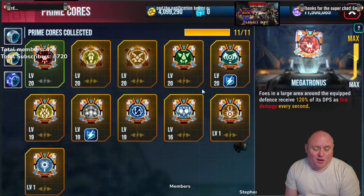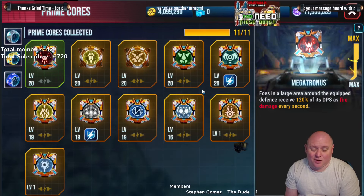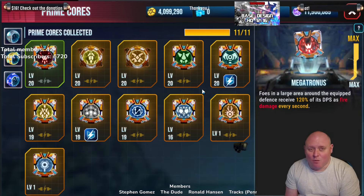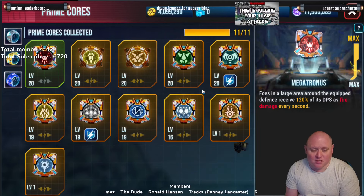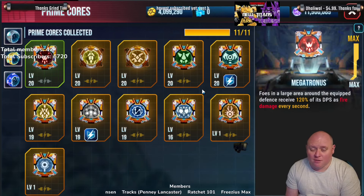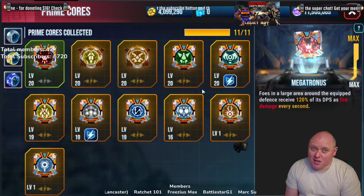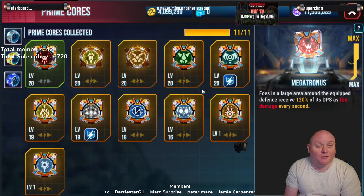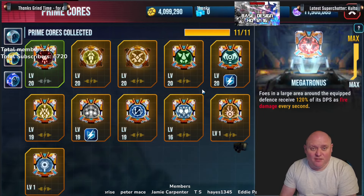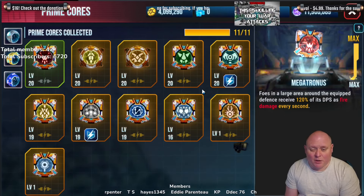They haven't done much to try and bring it relevant. My advice right now is honestly, if you pull the Solus prime core, I wouldn't use it. I'd leave it at level one. There's not many cores out there that are worse. No matter what defense you put it on, there's a better core — launchers, guided missiles, turrets, ricochets, cannons, high velocity. There are a lot of cores better than Solus for every single defense.